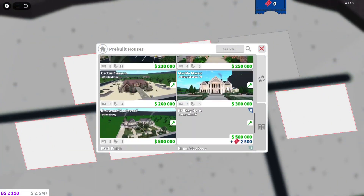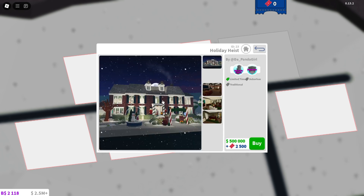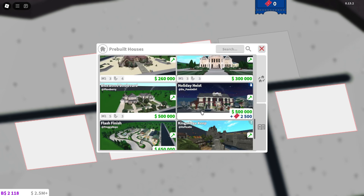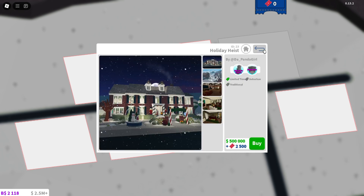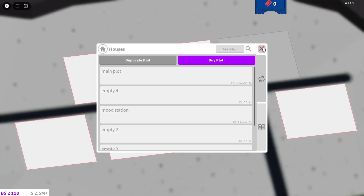Okay, let's see the new pre-built — Holiday Heist, 2,000 tickets. That looks like the Heritage House. Oh, a tree house? Who made this? Oh, Depanda Girl. This looks just like — oh, because it's Panda Girl. They're pretty similar. It actually kind of looks like the Home Alone now. What is this duplicate plot? I don't want to do it, but that's pretty cool.